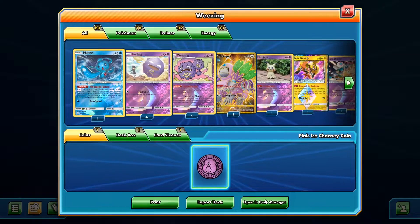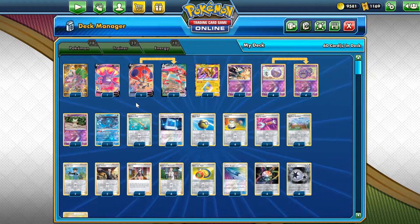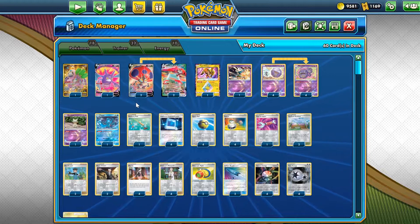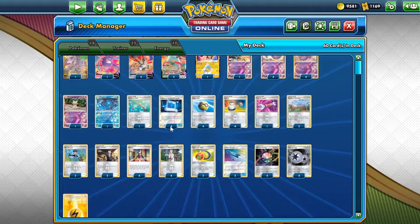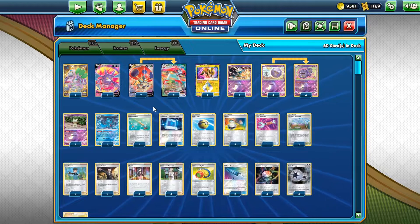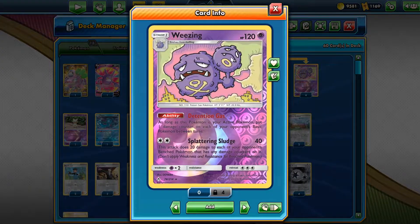Anyway, there's a deck list I used in today's video — I hope you enjoyed watching. Please consider subscribing to the channel for more videos. Thanks for your time. So let's take a look at the deck list itself — it's basically focused around Orbeetle V, Or-Beetle V-Max, Eerie Beam ability, and damage spread with the Wheezing. The main focus on the deck is to use Detonation Gas.